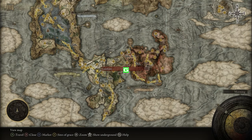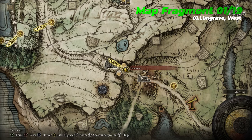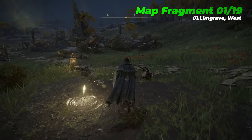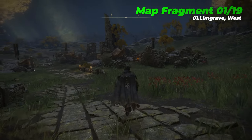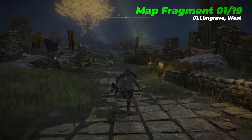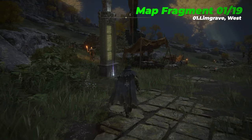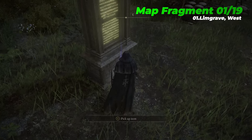The very first map fragment you should pick up is Limgrave West, which is located near the Gatefront Site of Grace, a short distance north of where you first enter the Lands Between. Being the starting area of the game, Limgrave West largely serves as a great place for beginners to brush up on basic combat techniques, as well as farm some runes to gain a few levels before venturing deeper into hostile territory.